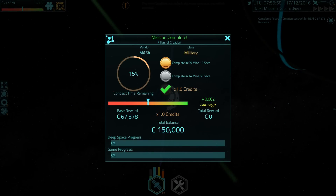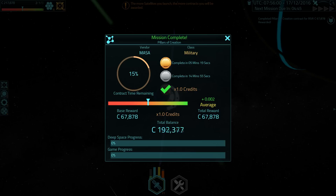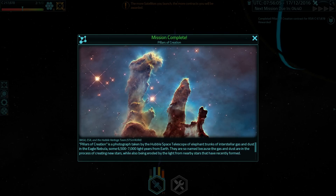So you get the scan, you complete the scan, you get credits, you get respect, you get MASA telling you all about the Pillars of Creation. Every target you hit, every mission you complete, it'll give you a little bit of science about it and perhaps some original stuff. I'm not sure where this comes from, whether it's from Wikipedia or not, but yeah, I guess it's a nice little reward. But beware — the game runs in the background and I have had spacecraft go into thermal overload while reading this.